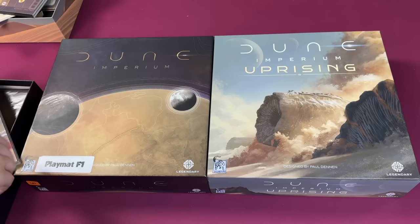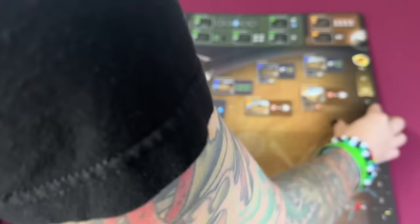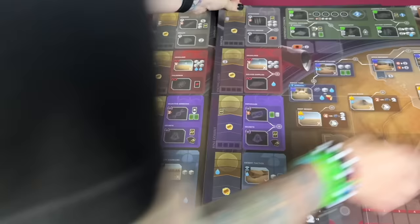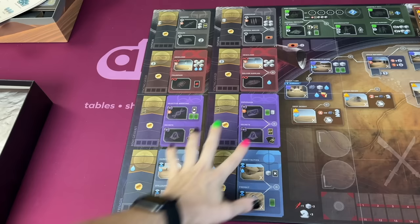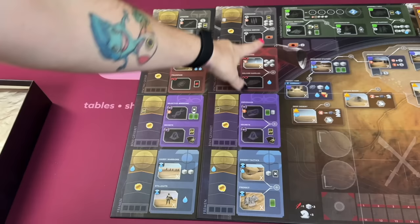So we have Dune Imperium and Dune Imperium Uprising. One of the main things is the boards themselves. The first board is single-sided and has different spaces. The Fremen track is going to be very different. Looking at the Uprising board, they've moved around how a bunch of different icons work. The new board has a bunch of spaces that have to do with spies, which are a big part of the new game.